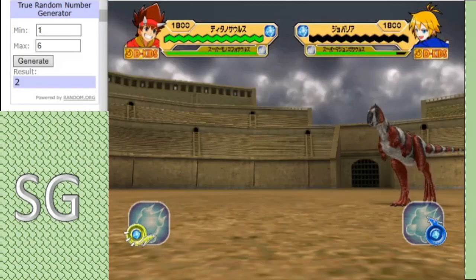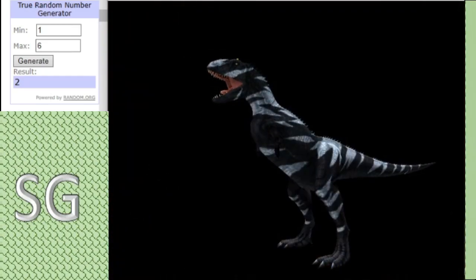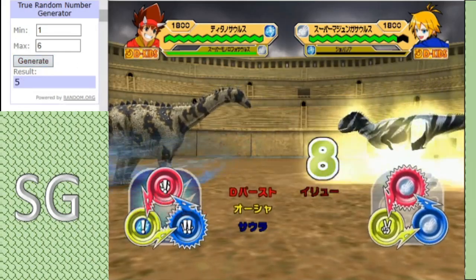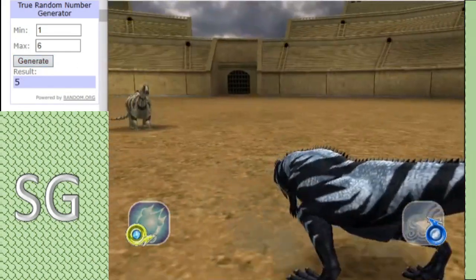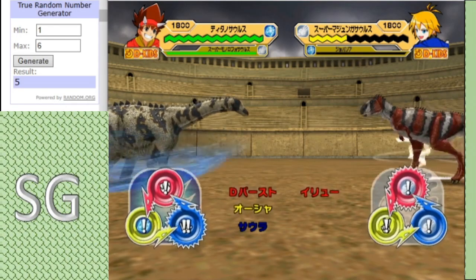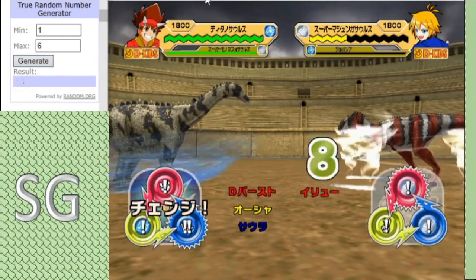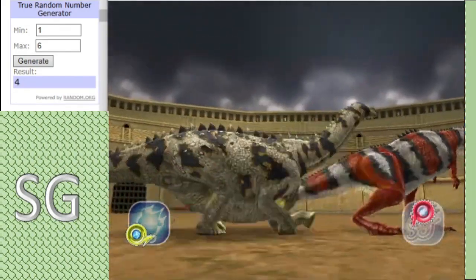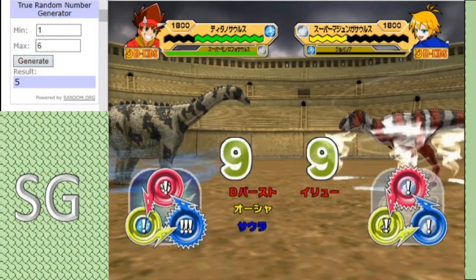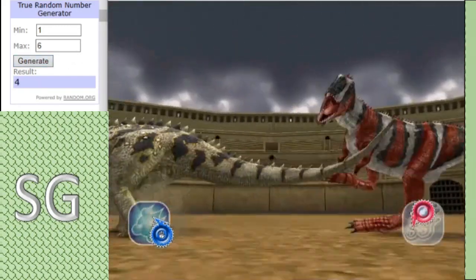Here comes the Super Majungasaurus and its Awakened mode activates right away. Oh, it's not going to get it off! But the Dino Illusion does activate, though the Majungasaurus will lose half its health — a failed attempt there. Finally the Majungasaurus gets hit. It's going to be tough to pull this back, but the Dino Illusion is going to save it this time.